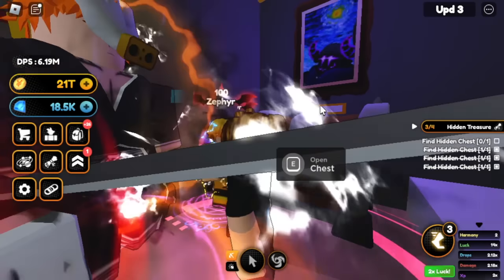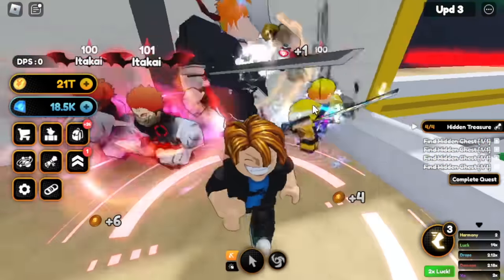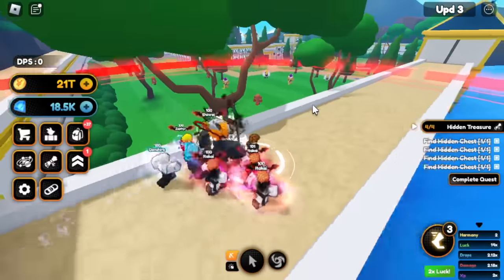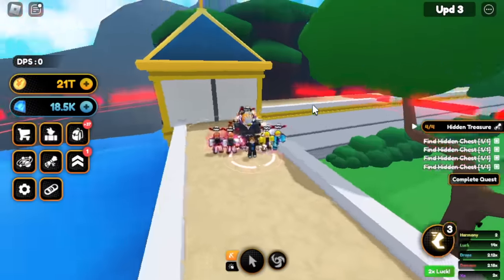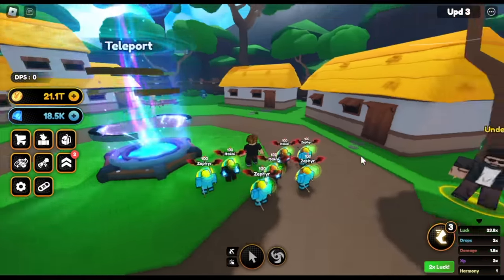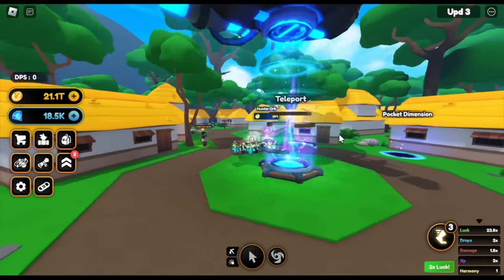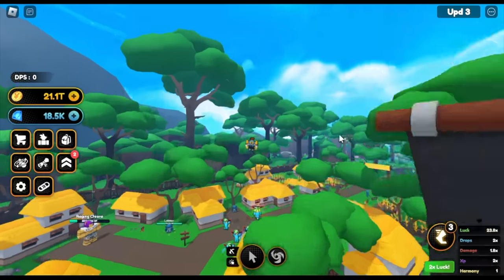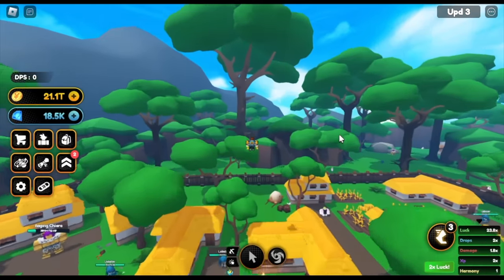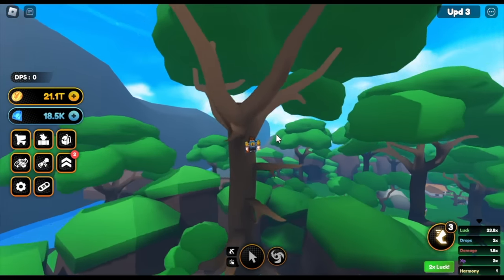Okay guys, so now I will be showing you the exact trail on how to get all of this. This will just be fast. So let's go guys. Here we are in the starting point — this is where you will spawn the moment that you enter this world. Looks really great. So let's head to the first chest. Just turn to your left — there's a tall tree here and this is where you will find the first chest.